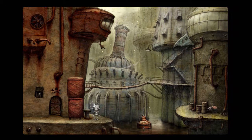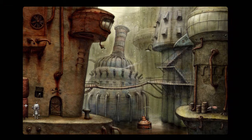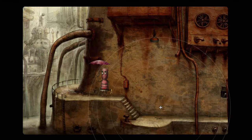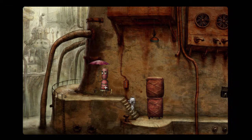Hey everybody, welcome back to Machinarium. In this episode we are going to hopefully get past the exterior of the prison so that we're not caught again. But first what we need to do is push these crates — I don't know what they are technically, they're metallic, metal crates — but they roll and that makes it convenient.